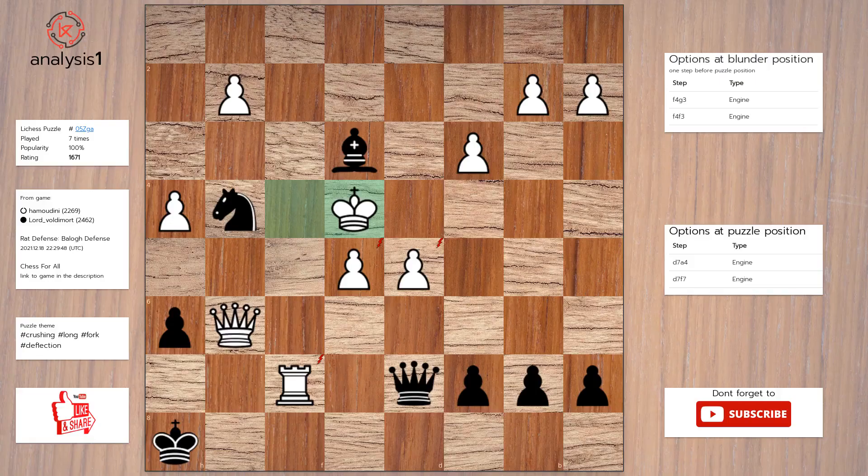Let's see the next puzzle. Here are the threats: queen takes rook, queen takes pawn, check. Knight takes pawn.